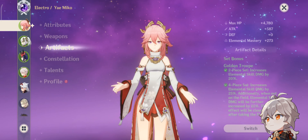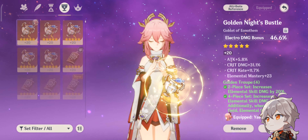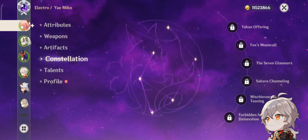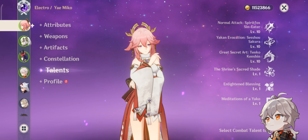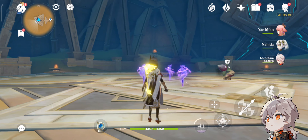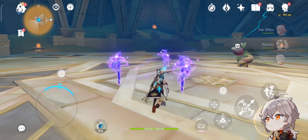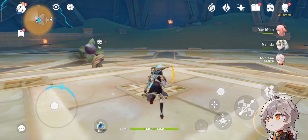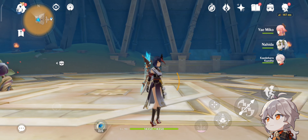The weapon data, artifact, and changes are the same as before — constellation zero and all talents crowned. You can see she's always doing her thing. Thanks guys for watching — don't forget to like, comment, subscribe, and share. Young Titan signing out, bye bye!